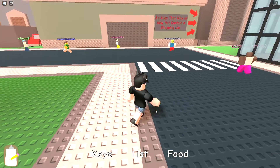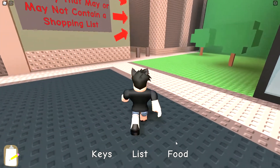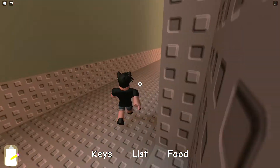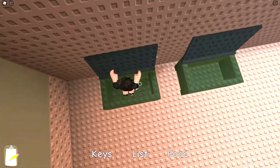It's time to find our house keys, shopping list, and then after the shopping list we gotta get groceries — aka food. The game actually forces you to get the shopping list first.